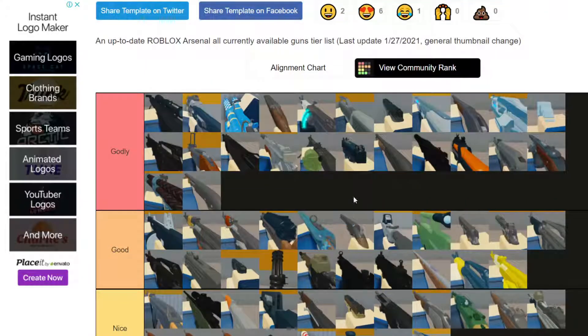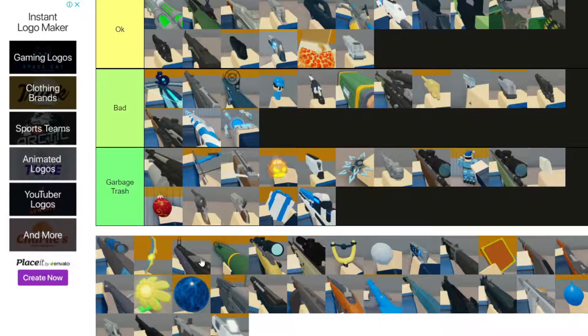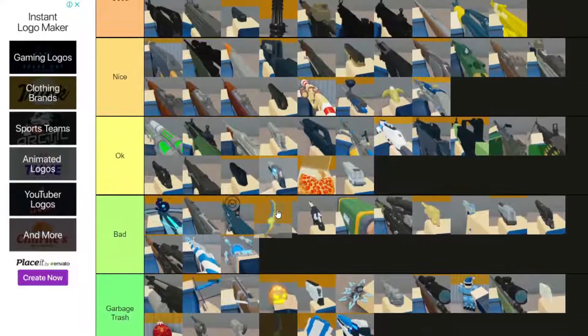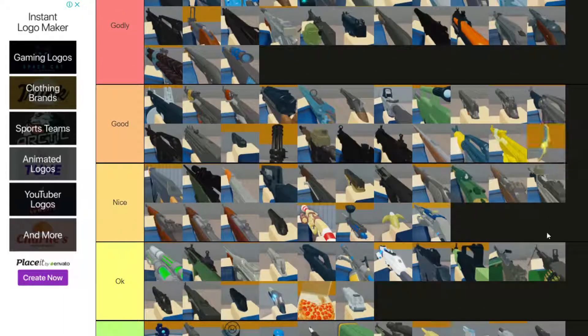Mossberg 5000 any shotgun - op. This shotgun though is Trash. Railgun - Okay, hit your shot you got it. Razor Ball - I don't put this on Nice, I don't put this on Good. It's not that good but it's a good launcher you can use to launch yourself.